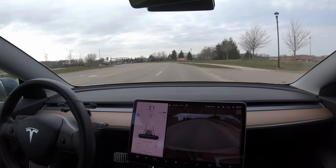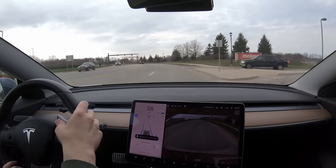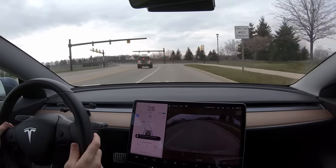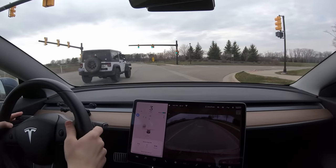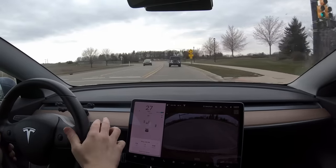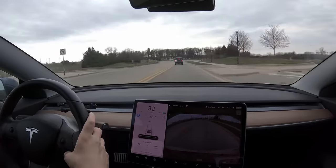We have a roundabout up here with a traffic light, so we're going to let the car go to this traffic light — and there we go, stopping for traffic control. Of course I'm in the right turn lane — let me fix that, that is not autopilot's fault. We'll hit a roundabout — everybody's always curious if in the latest update we can do roundabouts or not.